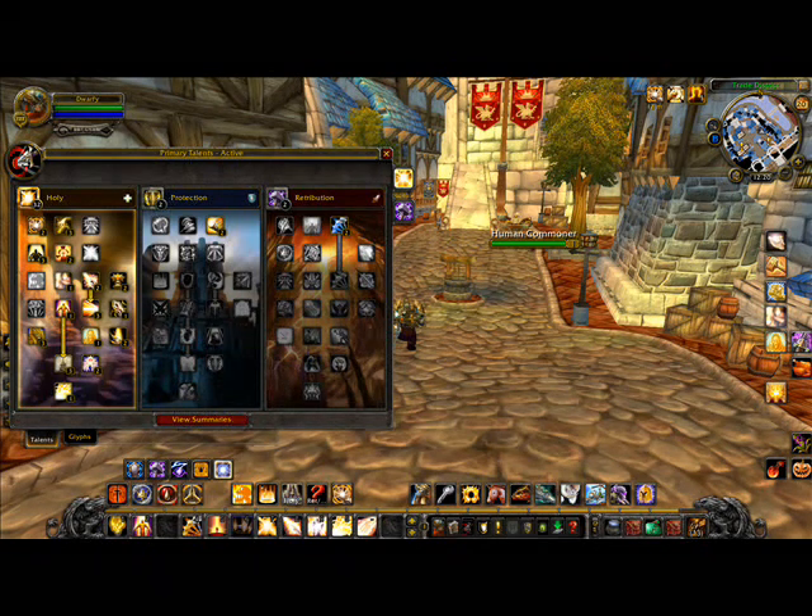And then we have Light of Dawn, which is obviously for group healing. As for Holy Paladins and their mana, I think we're going to be — in all of our free time — attacking the boss with melee strikes to regain mana, because we've got a seal and a judgment. The seal restores 4% of base mana on melee hit, and the judgment restores 1% of base mana on melee hit. So in all of our spare time, we're going to be uphealing the boss.